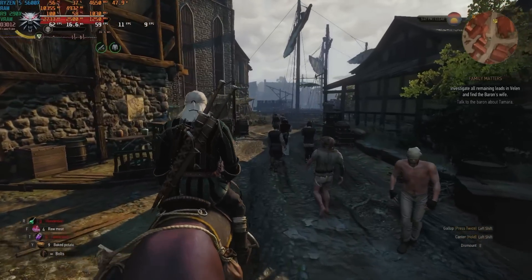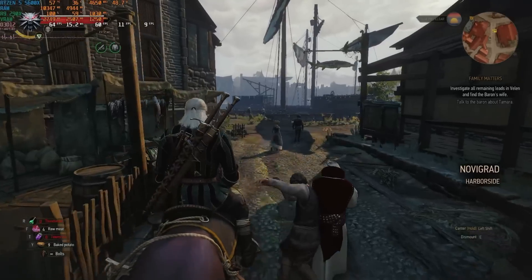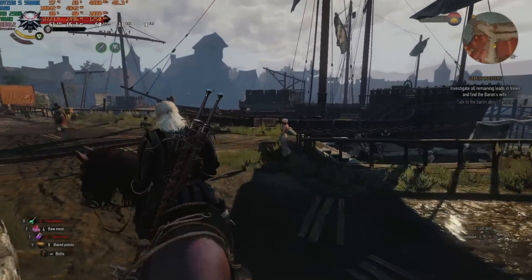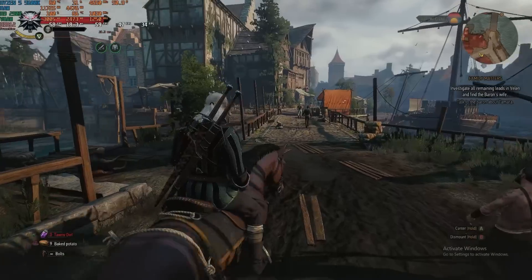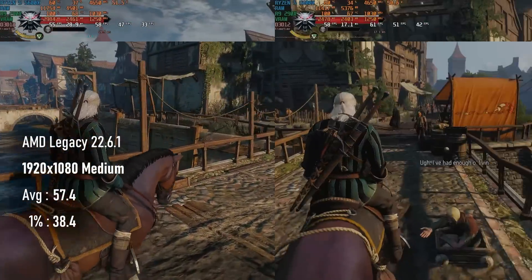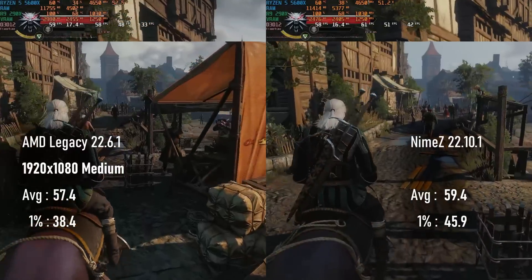I've picked a new test run for Witcher 3 Remastered through Novigrad, and it's a bit of a ball ache. I pretty much have to do an extra pass at the beginning so that the game can get all its shaders and other resources cached — otherwise it just stutters into oblivion. Still, the proper pass averages close to 60 FPS with lows in the 30s on Legacy. Switching to Nimes doesn't improve averages by much, but 1% lows actually climbed to 46.